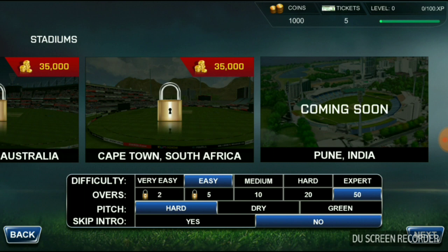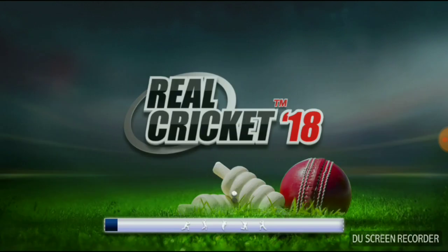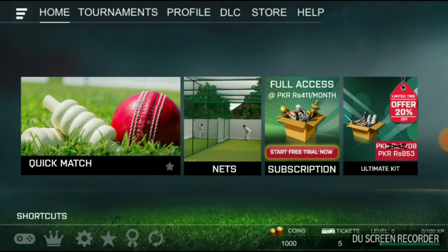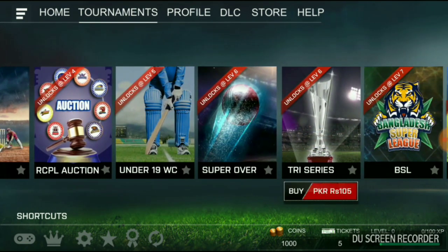You can unlock the new grounds. The second big change is added to the tournament. Tri-Series has been added — before this, Tri-Series was not in tournaments but now it is added with the update. To unlock it, you will not pay coins but rupees, and you can unlock it from 105 rupees.